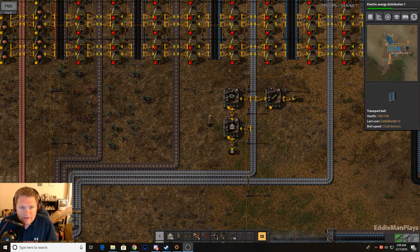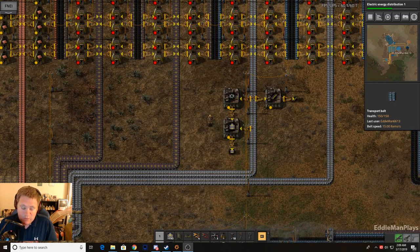Hey guys, welcome back to Factorio. This is Eddie Mann, Building Beyond Basics, episode number four.